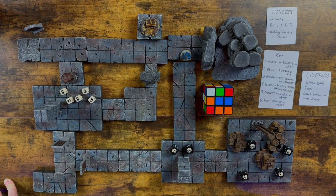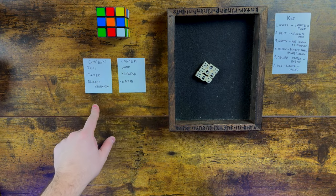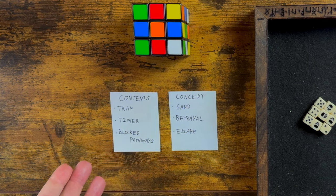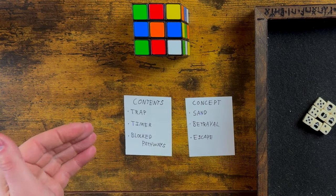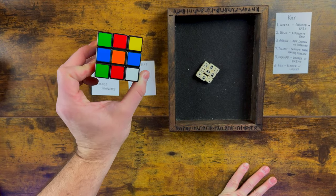Now let's take a look at another one. Here's our second dungeon. I wrote up a new concept and contents. I just felt like writing: sand, betrayal, and escape. I imagined your character was prowling this sandy ruined place, somebody betrayed you once you found the treasure, and now the entire place is sinking into the sand and you have to escape. The contents of this dungeon are going to be a trap, a timer, and blocked pathways.